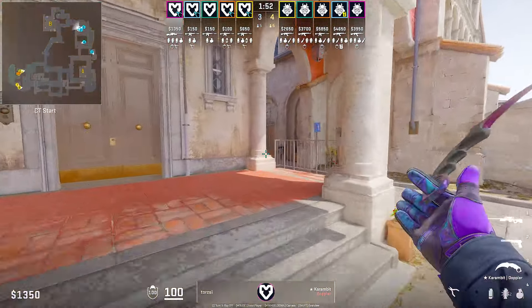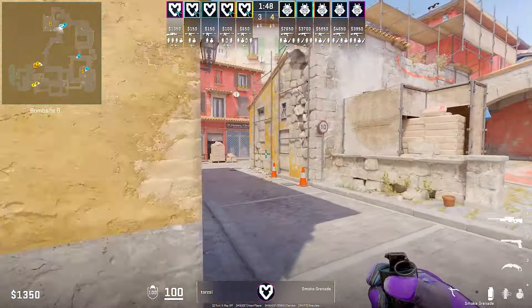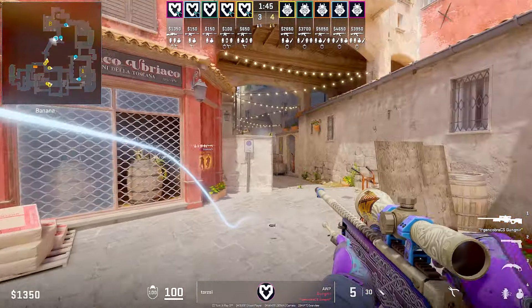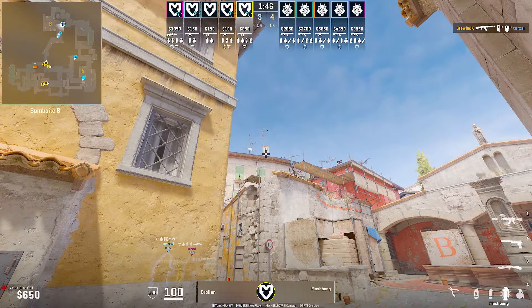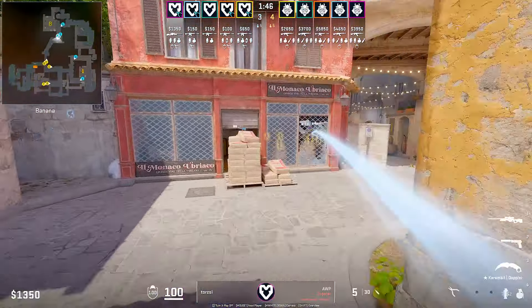Alternatively, you could do something like Torje. In this round, Torje will make his way into car, bounce the smoke off this glass and go for the peek. Meanwhile, he has a player in CT throwing supportive flashbangs, making it easier for him to swing. But unfortunately in this round, Stewie gets the better of him by pre-firing.